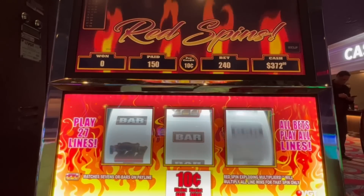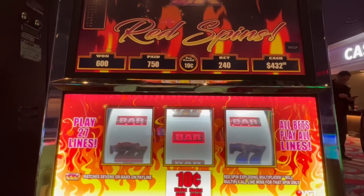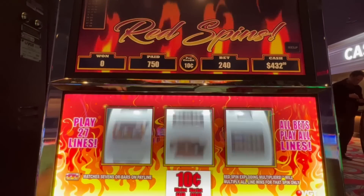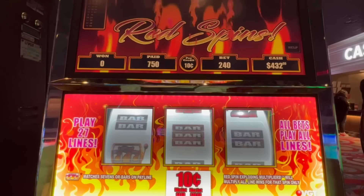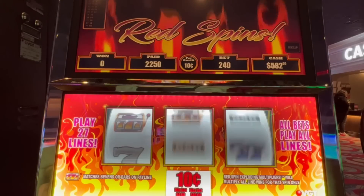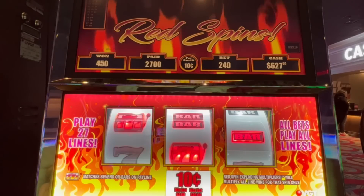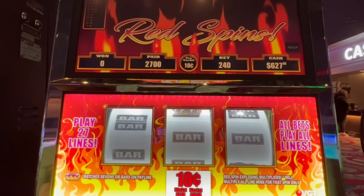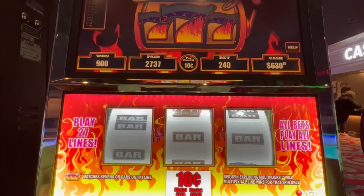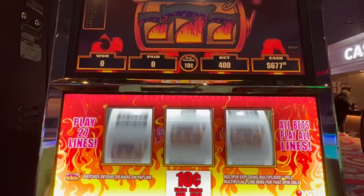Come on. Stepladder! Got what each spin is paying right here. $150 on that one. Keep going — all stepladders right now. And two times. What did we win here? $360. Sweet. Let's try for $40 now.